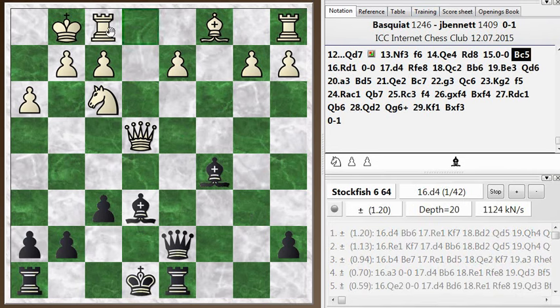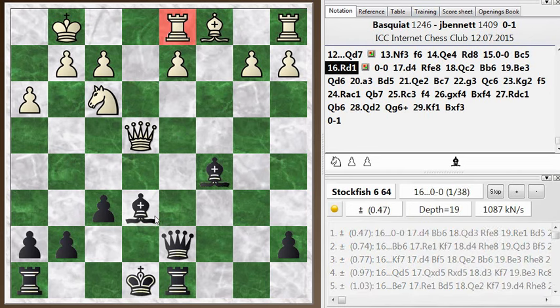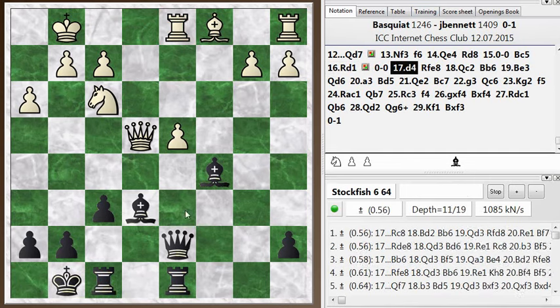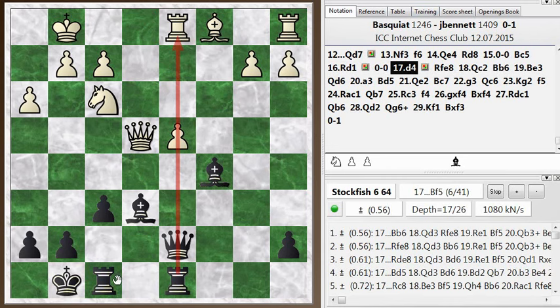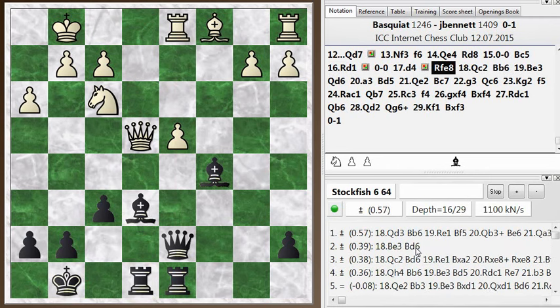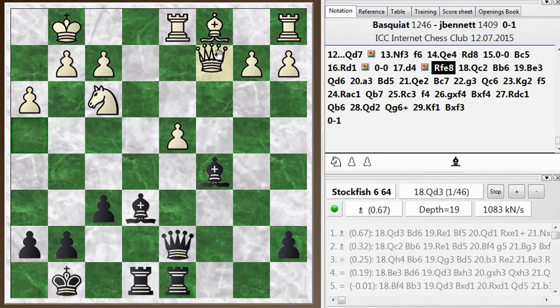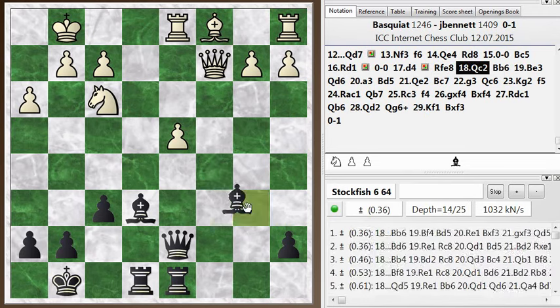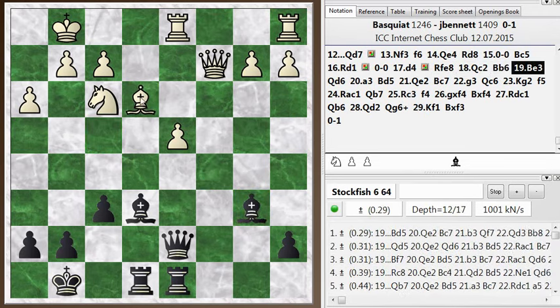This rook on d1 is actually not defended, so I can kind of ignore the d4 threat. I castle. He plays d4, and now I have this pin on the pawn so he can't actually take the bishop. I develop another piece. I'm still two pawns down, but now it's looking like I have some compensation. He drops his queen back to c2 kicking my bishop, and I drop back. Then he plays bishop to e3 defending his pawn structure, and I go queen to d6.